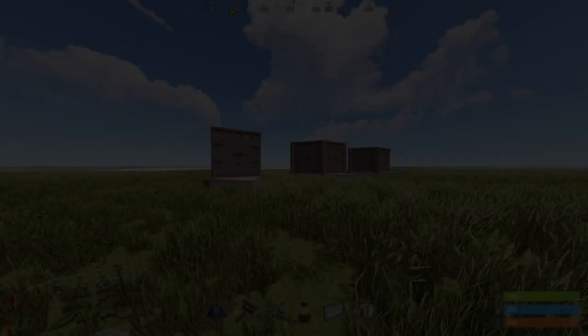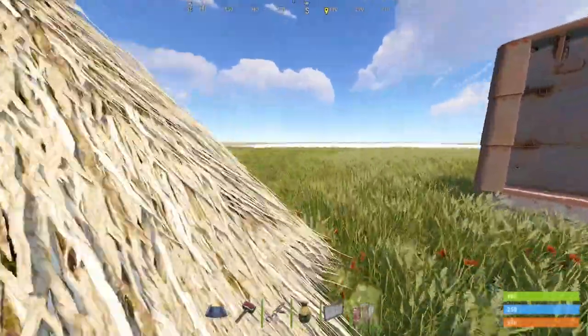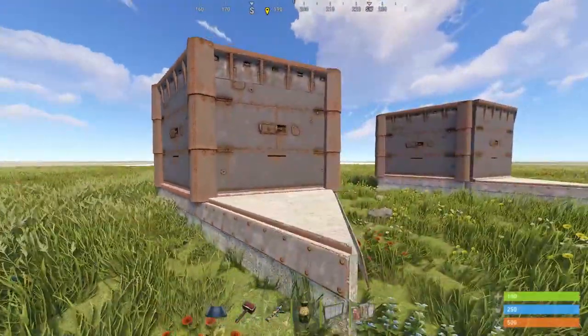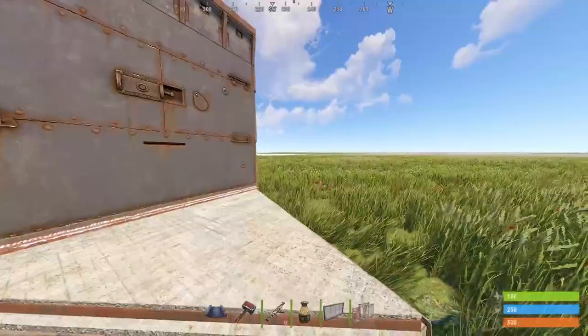Part of the building mechanics in Rust allow you to divide or open a wall with a triangle or regular square roof. But as you'll see, if the wall is sealed on all sides, this is not possible. So how on earth do these bunkers work?